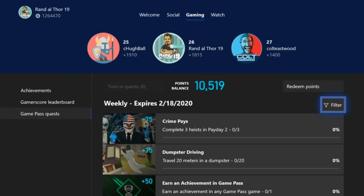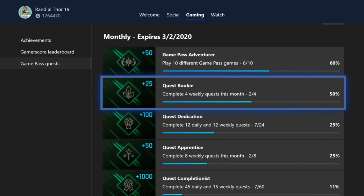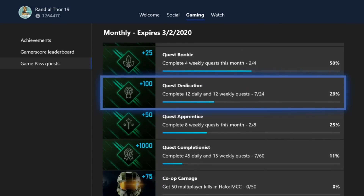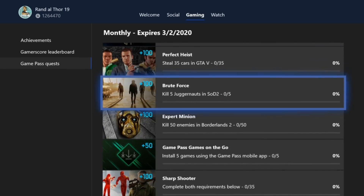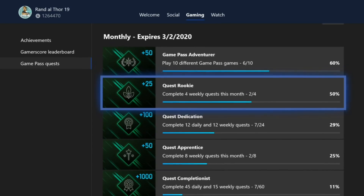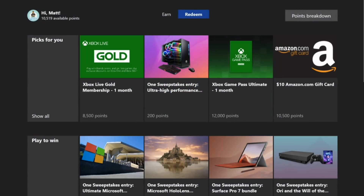So I back out here, everything's good, and all I've got left are my weekly quests, which I can go and complete, or any of the monthly ones — as you can see, they've actually gone up. This is a nice and easy way to basically earn free points for your Microsoft rewards. And I'm sure you guys are asking, what do you get with Microsoft rewards? Well, you can click here to redeem your points. On the console, it will load up your app, and you can redeem these for a whole bunch of different stuff. 12,000 points gets you a month of Game Pass Ultimate. 10,500 points gets you $10 in Amazon gift card.